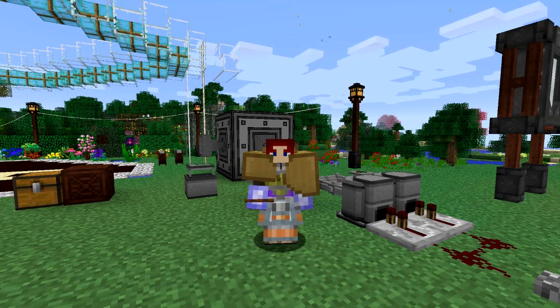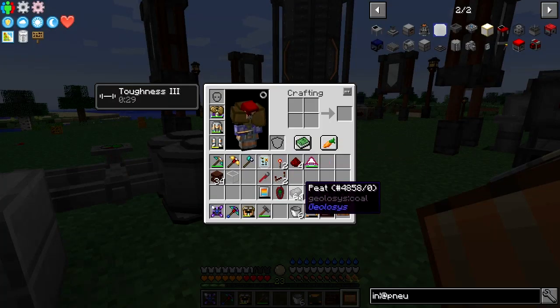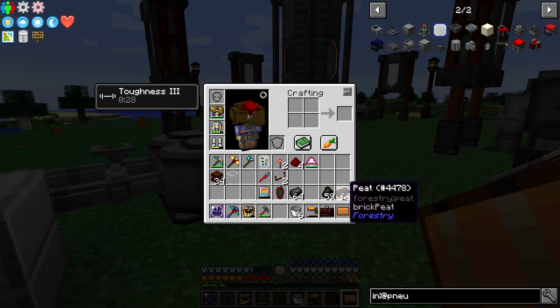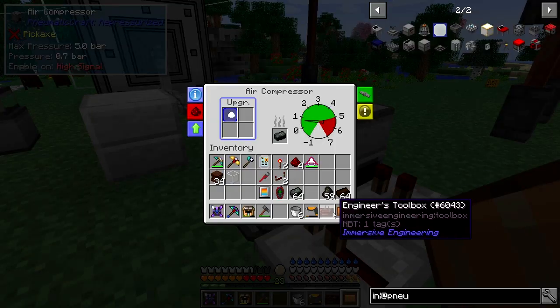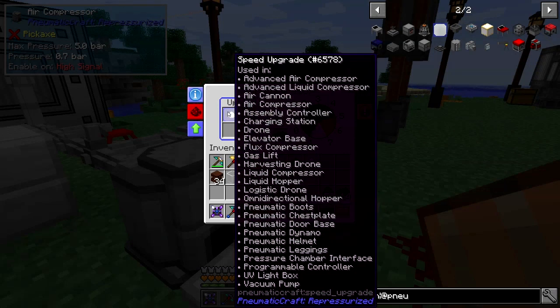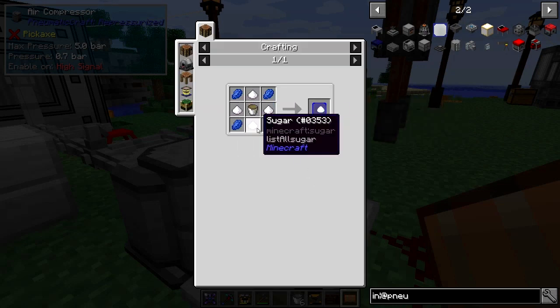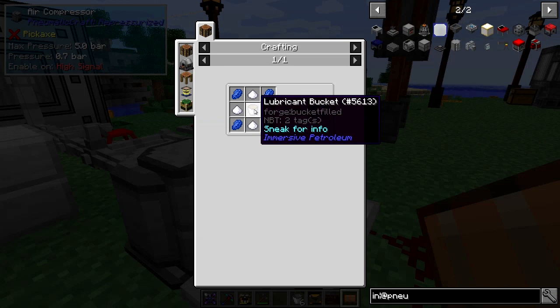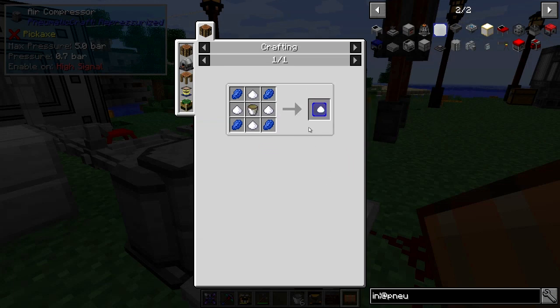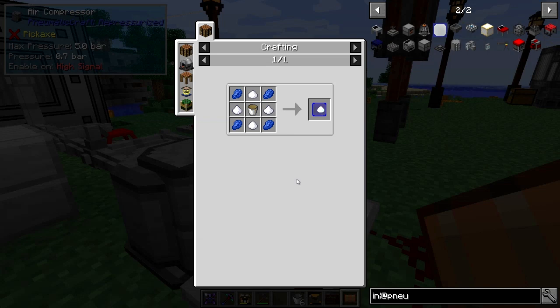Beside me we've got these two compressors which are using fuel. I was looking at what type of fuels we can use, so have a look at that first. With these generators we can put in coal and charcoal, and I've got some peat here from Geolysis. We can put that in, and it can use charcoal or ordinary peat from Forestry - those will power up these things no problem. The speed upgrade recipe is sugar with some lapis around a bucket of lubricant, so we need a reasonable amount of lubricant.